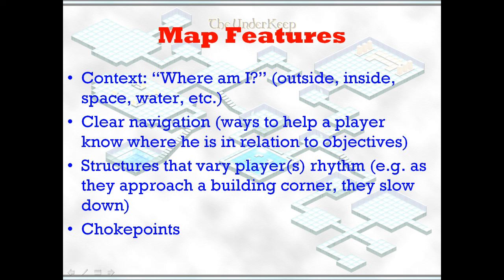Players want to know where their objectives are. In individual play, you as the designer might want players to be lost because it's very frightening, but in team play that doesn't work when you're playing the same thing over and over again. You have to keep in mind what you're making the map for. In any case, you want features in the map that alter the player's rhythm — for example, as characters approach a building corner they slow down because there might be enemies just around the corner. Choke points are very important, but if you have too many on a multiplayer map you get a standoff, which is not desirable.